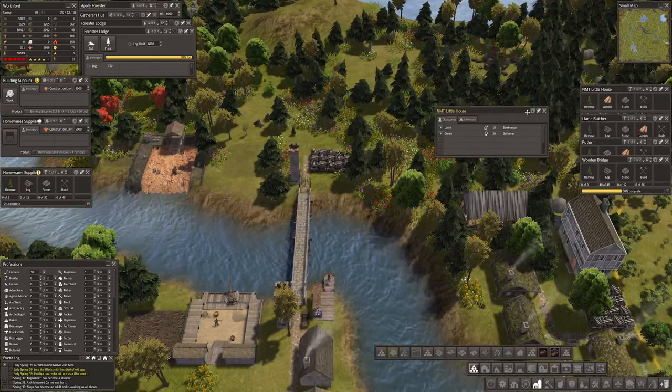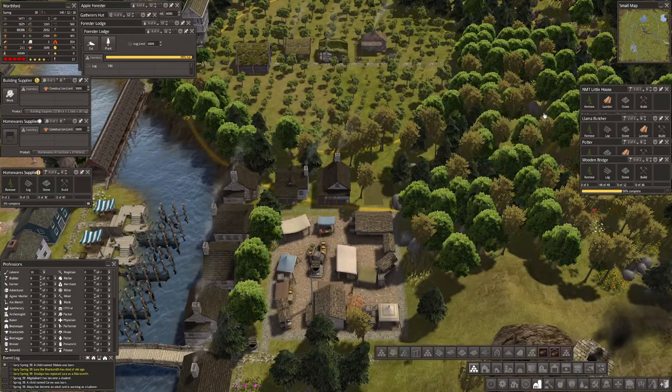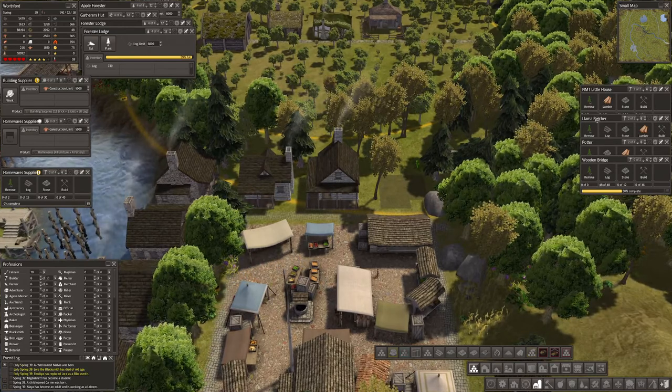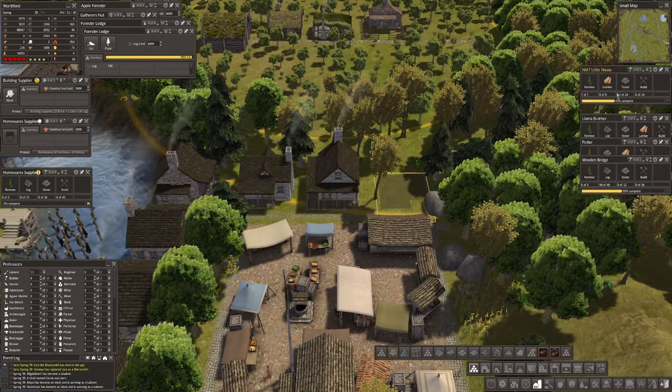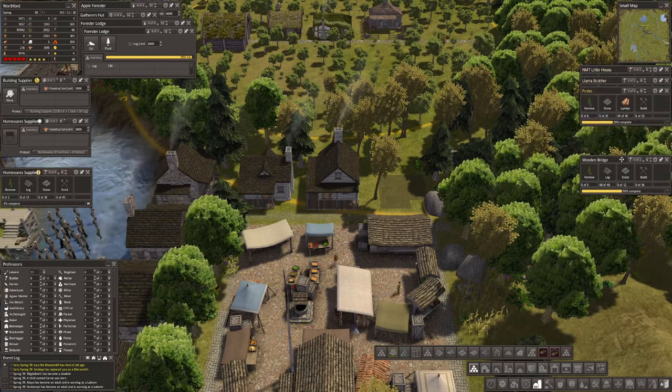We've got another little house that's been built over here. Got a gatherer in there. They're looking nice around this marketplace. So we've got a house coming, a llama butcher, a potter, and a wooden bridge.